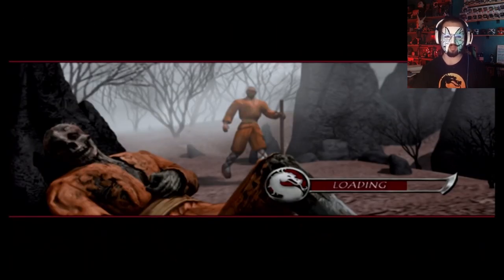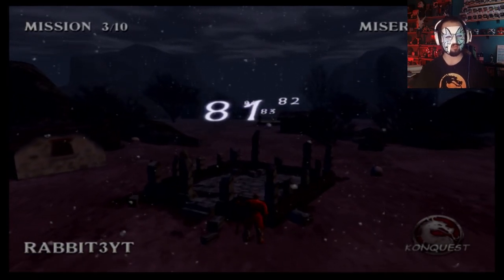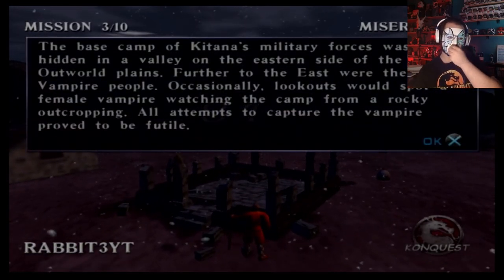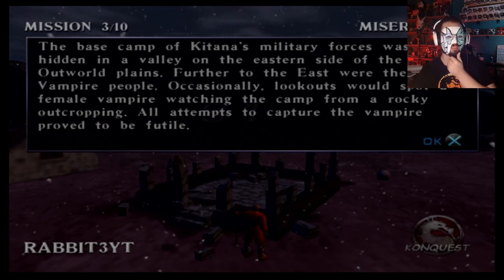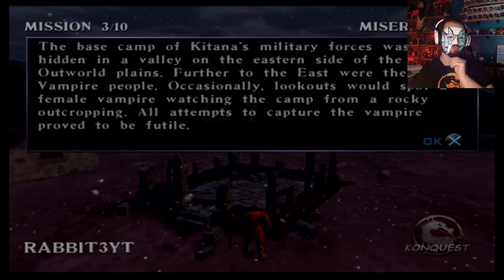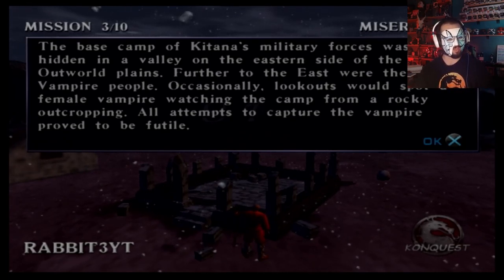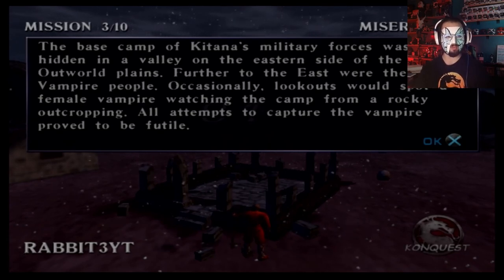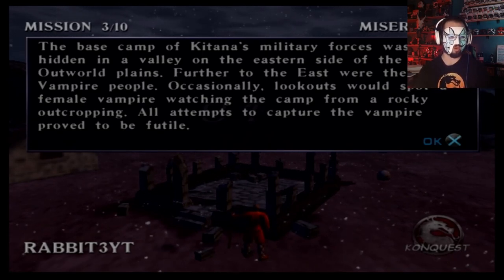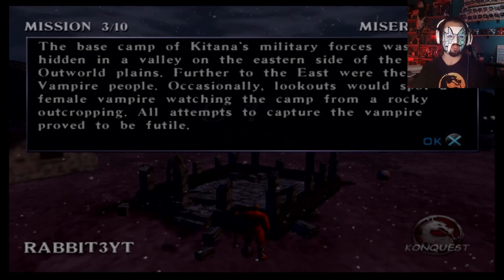I'm hoping by the end of this one we'll be able to get either Natara or Dramon. The base camp of Katana's military forces was hidden in a valley on the eastern side of the Outworld Plains. Further to the east were the vampire people. Occasionally, lookouts would spot a female vampire watching the camp from a rocky outcropping. All attempts to capture the vampire proved to be futile.